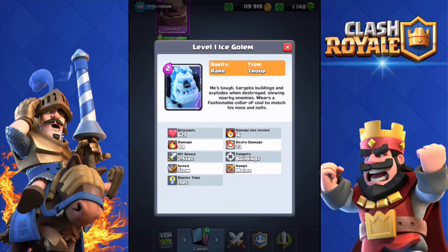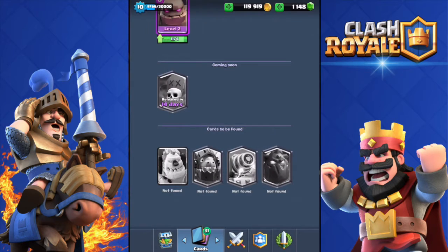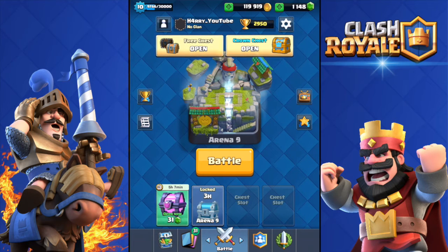The Ice Golem looks more like a yeti, honestly. I'm really digging the artwork on this card. Just like every time a new card is released, I'm gonna try to get it. Last time with the Mega Minion I was super lucky. Today I have a free chest, a crown chest, and a magical chest. Make sure you drop a like — let's see if we can break 40 likes.